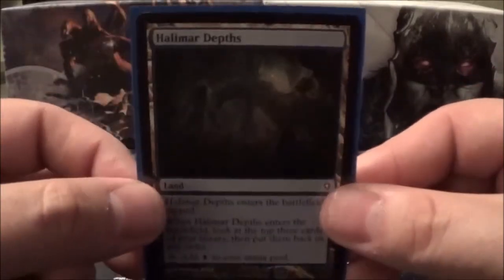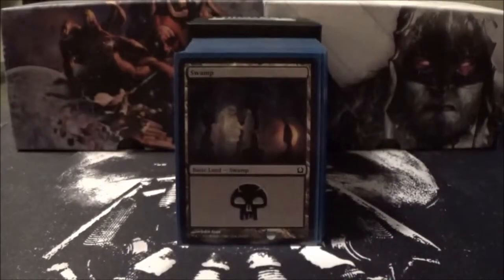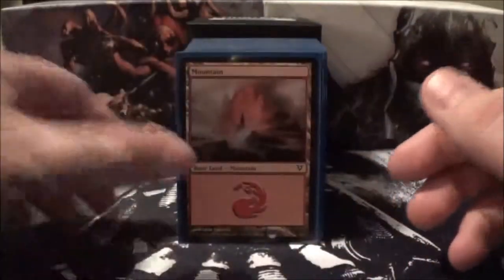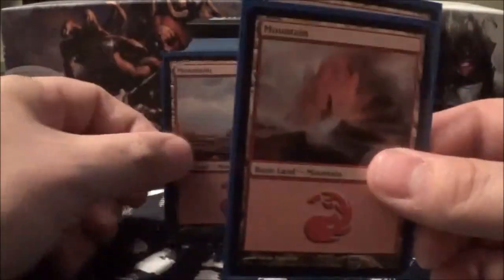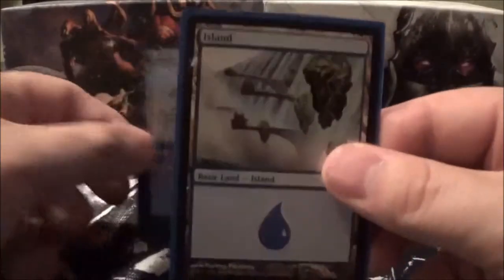Continuing the tech lands: Bajooka Bog, Halimar Depths, and Thespian Stage. The rest of the land base I fill out with basics — three basic swamps, three basic mountains, and three basic islands.